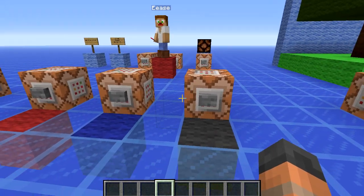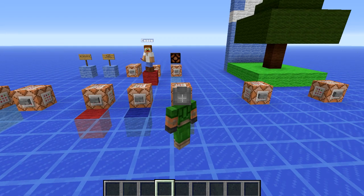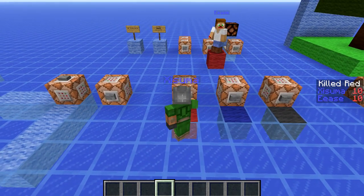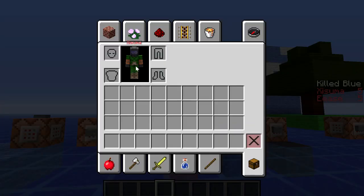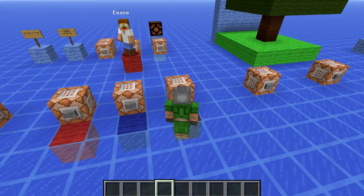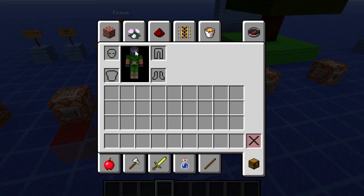There is another feature added here as well. If I press F5 you can see there is nothing above my head, but when we join a team it actually displays our name as well. This goes for the inventory screen too — you can see my name appearing above my little character there. That could actually be a bug. And then when I'm not on a team it isn't there.